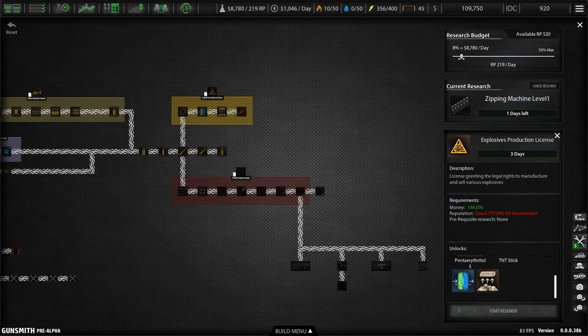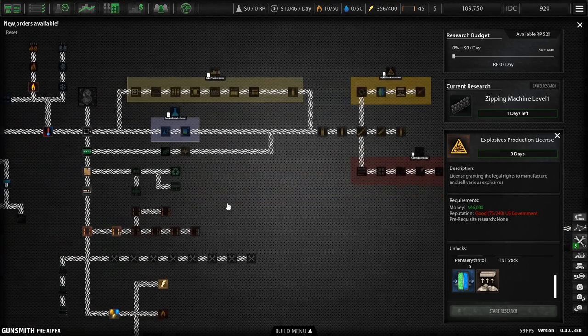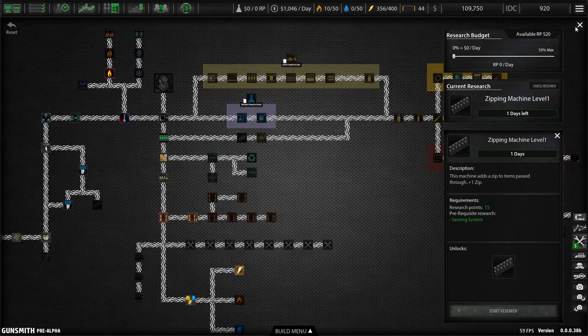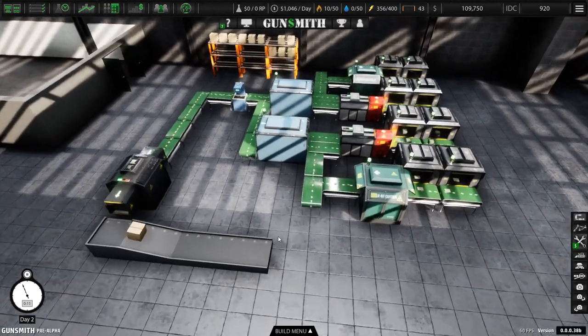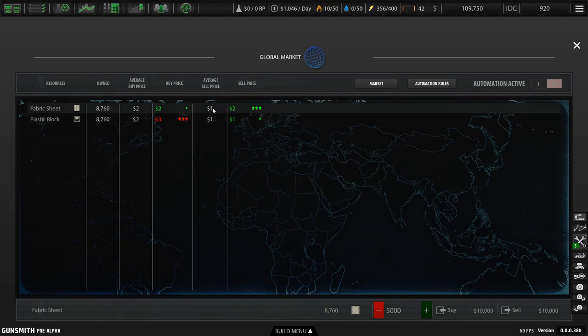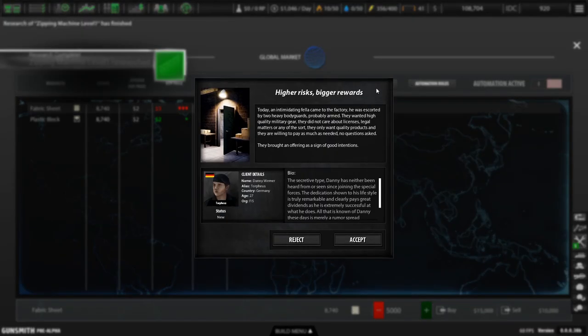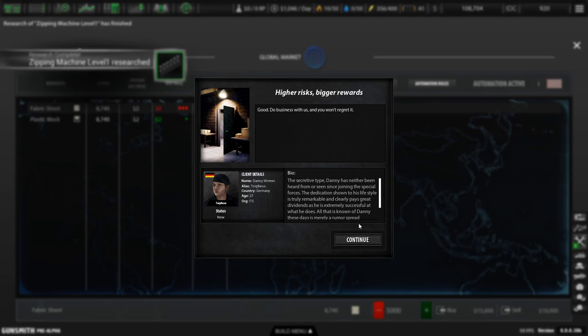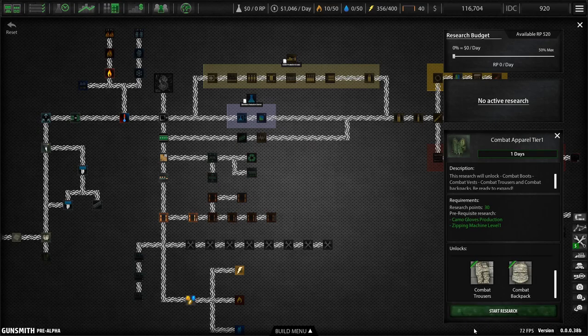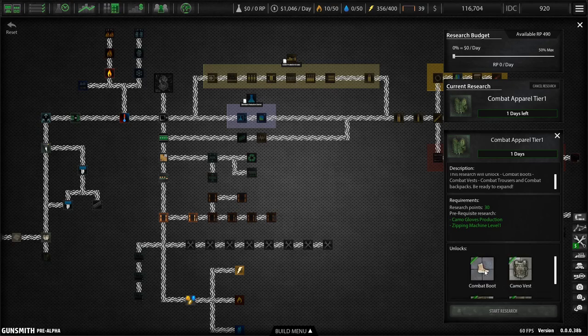We're going to drop our research budget down to nothing for a while because we have a lot of research points. Zipping still until tomorrow. Really not going to work on upping our production - I think we're holding good. Let's check our market - this is the bad part of the game, it's just slow and there's nothing. Oh, market manager - so they can order. Higher risk, bigger rewards.